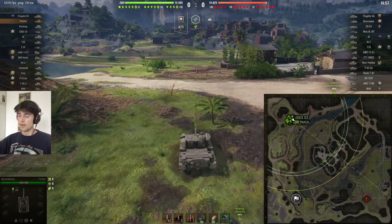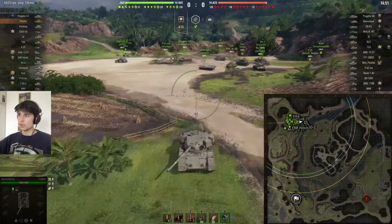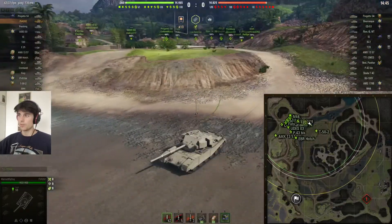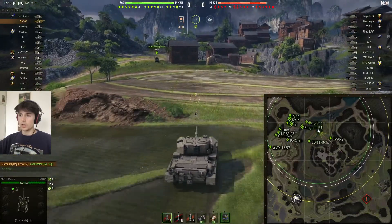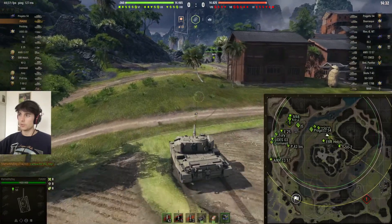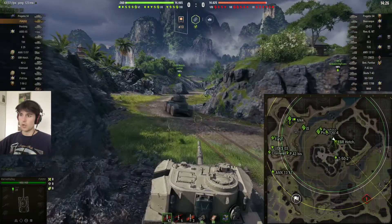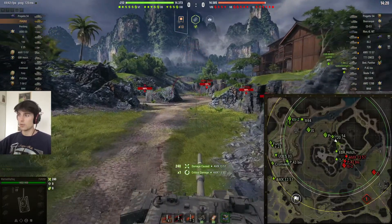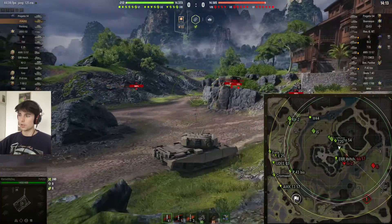We're top tier on this China map and I'm really worried about the Borask and the CS-53 because those are the guys that are going to go to the middle — they're fast enough to get there before me. Luckily I have a T50-2 and an EBR with me. I let the EBR go in front, pause for a second, and get to shoot. The Borask and CS-53 are nowhere to be seen, so this is great and it does allow me to go up through the middle.